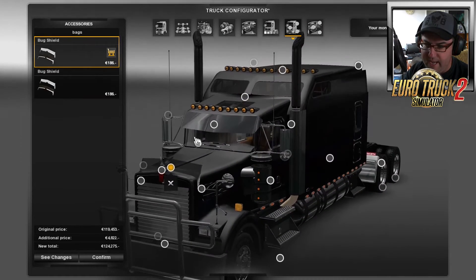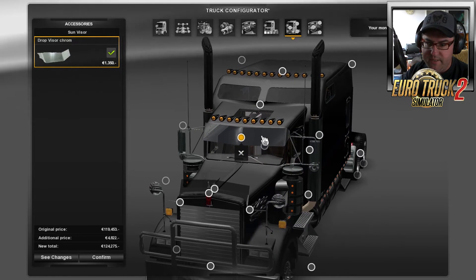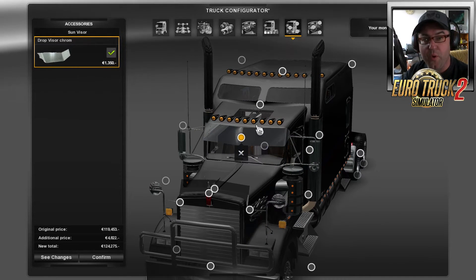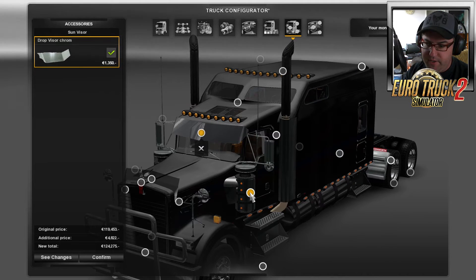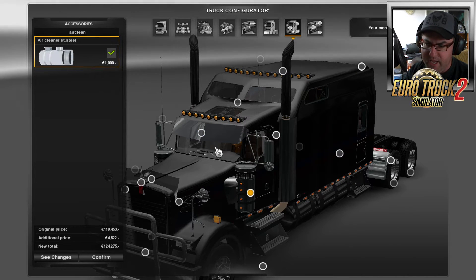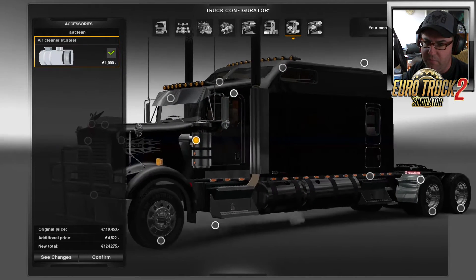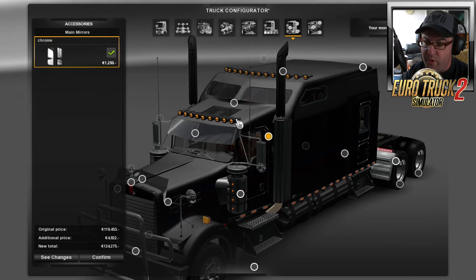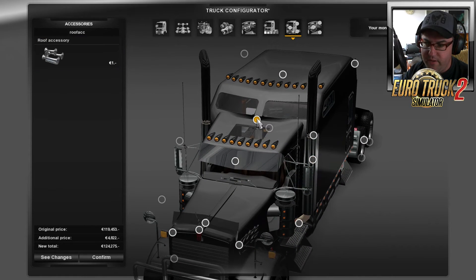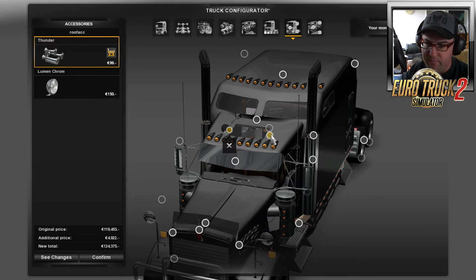For visors we only get one choice, which is okay — you can't put lights on there like with the previous W900 we looked at. Down here we have the air cleaner — only one choice, maybe a painted version would have been good. Only chrome mirrors available. Then up the top you get roof accessories — and what else would you want on there but big horns? There we go — look at that!